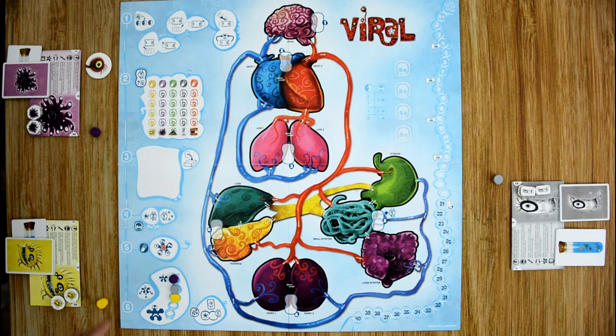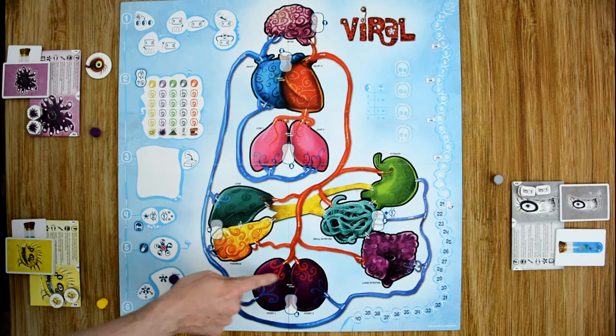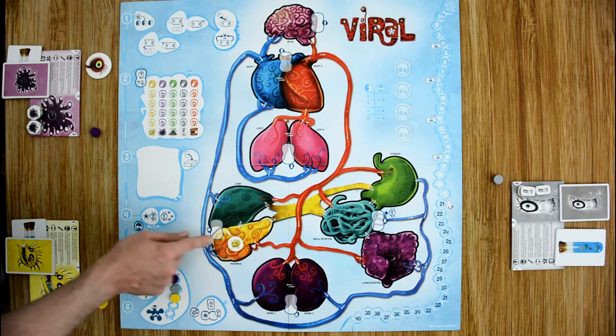From here, we're going to deploy each player's viruses. Looking at the tiebreaker track, we do this in reverse order. Each player takes one of their viruses and places it in one of the organs in the zones. The rules are: a player can only have one virus in each organ, and a player cannot choose to place a second virus in the same zone unless there are no other options. So we start with yellow, who places a virus in the heart.